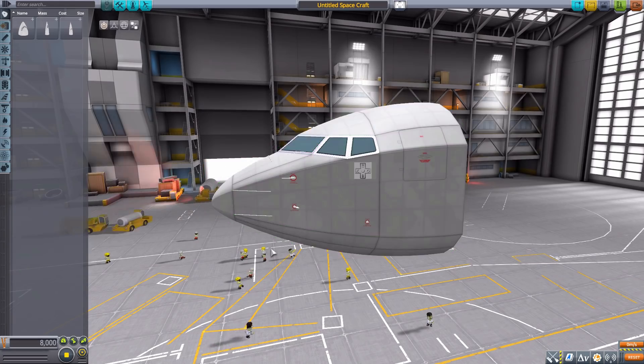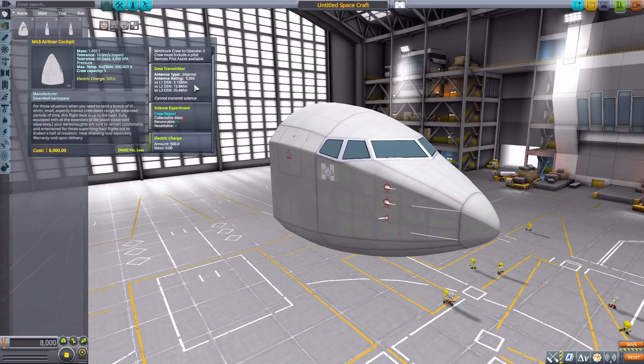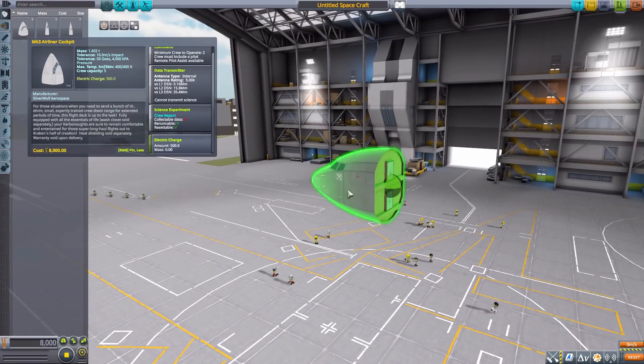I love all the little details on this thing — things you actually see on a real commercial plane. All in all, a very nice looking part. As for its stats, it requires a minimum of two crew members to operate with a max crew capacity of five, and it also has a built-in data transmitter, crew report, and 500 electric charge.